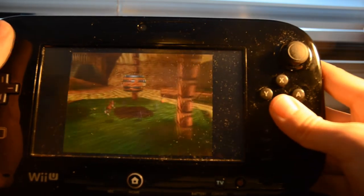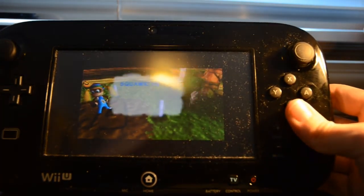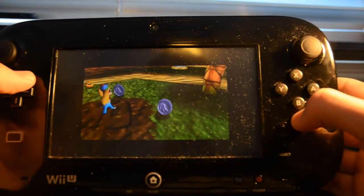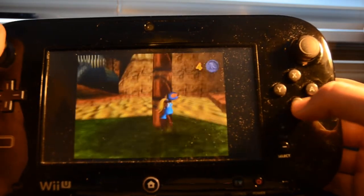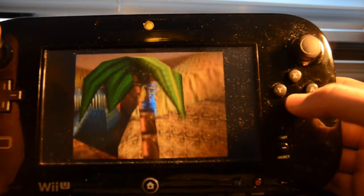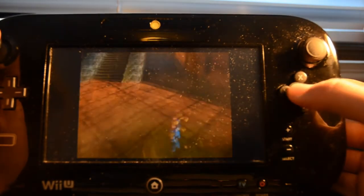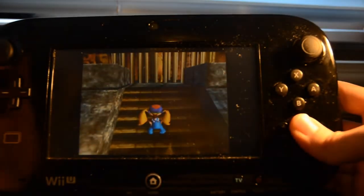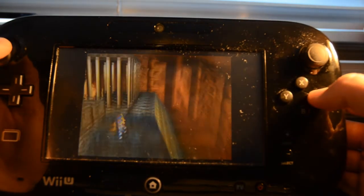Now let's try out Tiny Kong — the third character you unlock in this game. Tiny Kong can do a lot of cool things that I'm not able to do yet, because you have to unlock the moves. Unlike Super Mario 64, you have to unlock a lot of the moves, just like in Banjo-Kazooie. You can also apparently press the screen to open up that menu — I didn't know you could do that, that's cool.